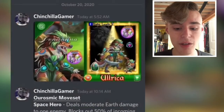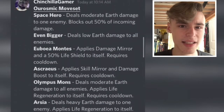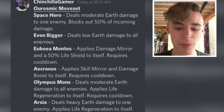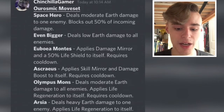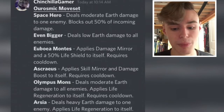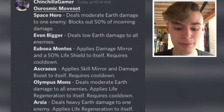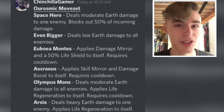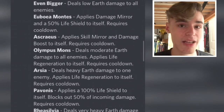Let's get right into Oro's Mix moveset. The first move is actually kind of special — it deals moderate earth damage to one enemy and blocks out 50% of incoming damage. Normally the first few moves only do damage and nothing else, so it's actually kind of rare that it does something extra. Blocking 50% of incoming damage isn't bad at all, so I'm guessing this monster is going to be decent just judging by that first move.